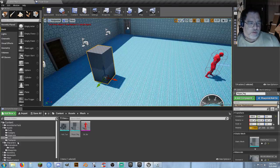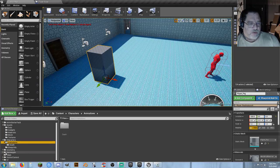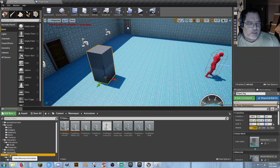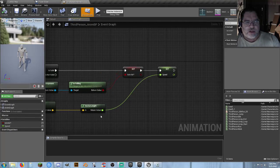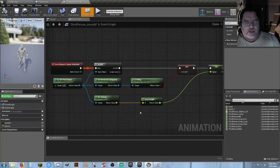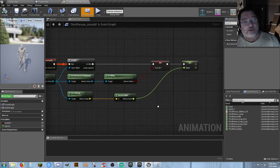Going to open up our mannequin folder and animations. Since we didn't create our own unarmed animation, go to the mannequin folder and animations and open up the third person animation blueprint. We're going to start adding in the death sequence. The only thing I've done in here is reorganized — this is the normal default third person animation blueprint, I just got rid of the comment blocks and reorganized it so it looks a lot neater.